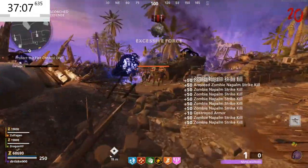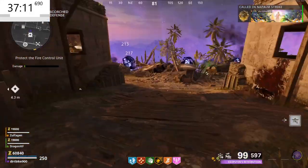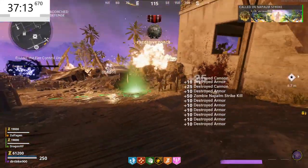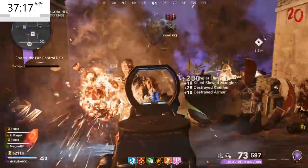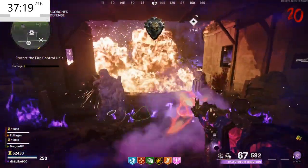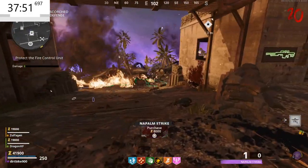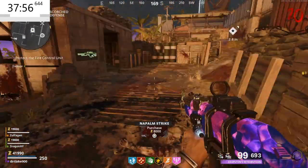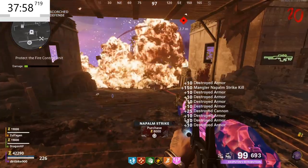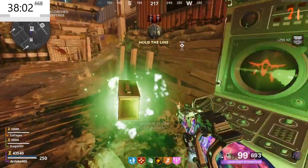If you're doing this solo, these assault waves should not be that hard — you can knock them out with just your gun and your ring of fire. Once you finish the assault wave, head back to the colonel's office and just sit there killing zombies until round 30.